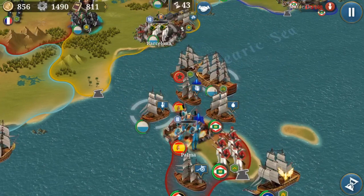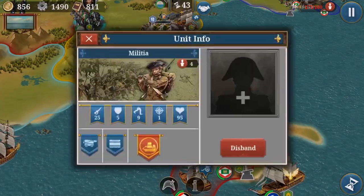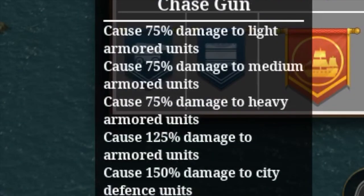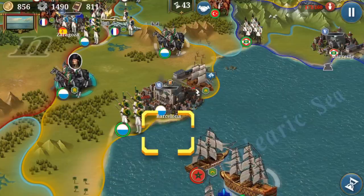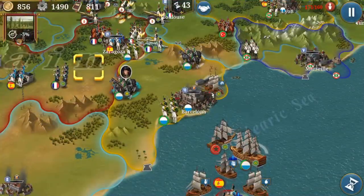If a unit is next to a city and it still has full health, try attacking it by water because then you do the cannon damage, which you can see here — it does more damage to defense units and armored units, so it deals more damage to the defense. But if there's a unit in there, it's not so advisable because they could attack you back with a higher bonus.